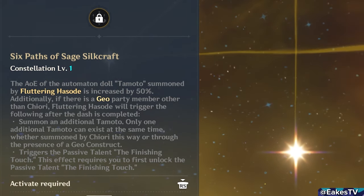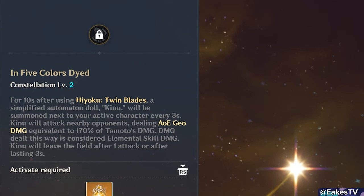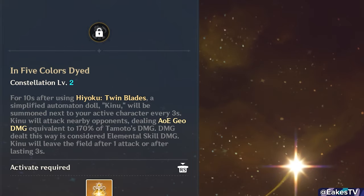For constellation ratings: C1 gets a 4 out of 5. Not needing a Geo construct for two dolls is very strong, but it's a slightly stingy constellation. C2 summons a new doll, Kinu, every three seconds after using her burst. Kinu attacks once then disappears, doing this three times — three hits dealing 170% of Tamato's damage. This adds roughly 30% more damage to Chiori's kit. It's a lot of damage but nothing uniquely special added to her kit, so C2 gets a 4 out of 5.